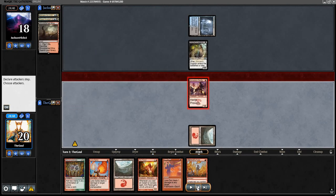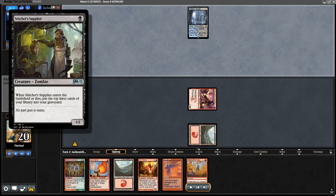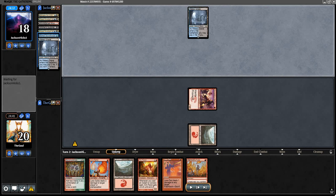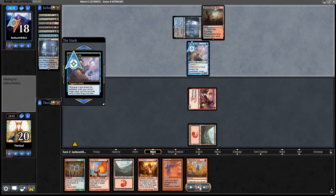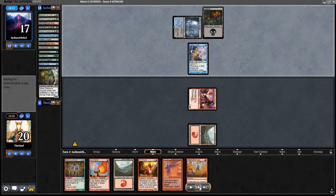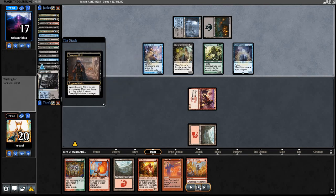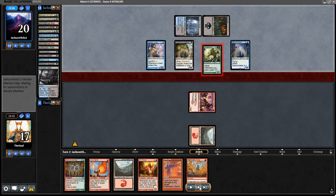We top-deck the second land immediately. We're going to attack through that Sticker Supplier while they're only blocking one point of damage. Of course, the big downside is that we give them the death trigger right away, so they find another Prized Amalgam. Definitely a little risky, but with our hand in game one we don't have any graveyard hate, and we've got Kiln Fiend in the opener. I judged it necessary to just go all-in with the race. Hedron Crab is their play, milling twice and getting two triggers. Vengevine is in the yard.